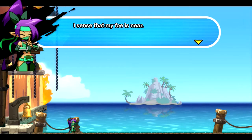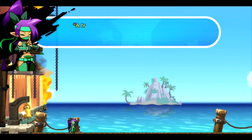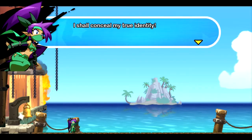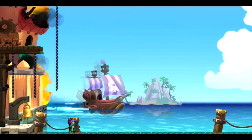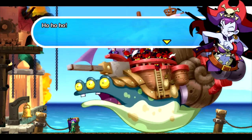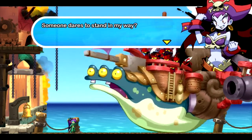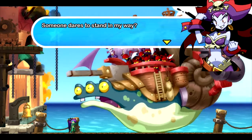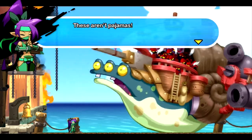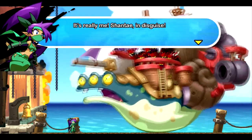I can sense that my foe is near. But before I engage in battle, I better check the scroll first. A true ninja is a master of disguise — I shall conceal my true identity. Someone dares to stand in my way? Wearing pajamas, no less. These aren't pajamas — it's my ninja costume. It's really me, Shantae, in disguise!